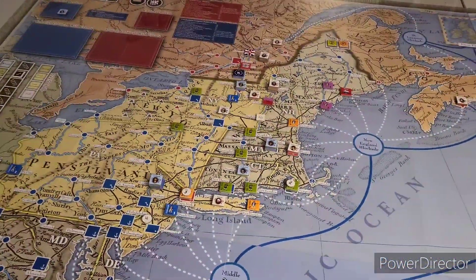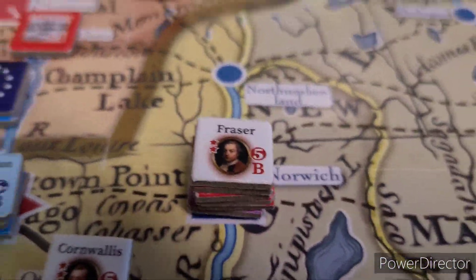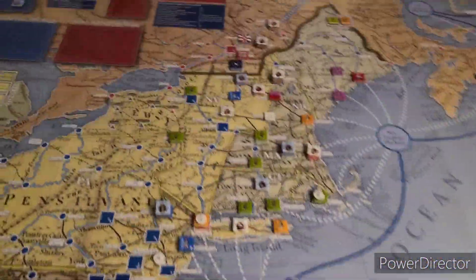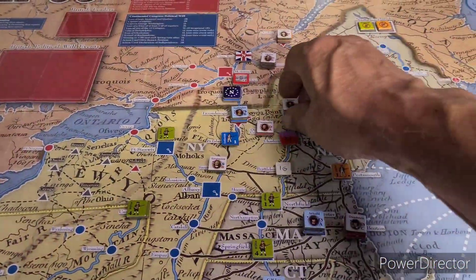The British are activating Fraser, five or less on a die roll. They're all suffering, but I think that'll be enough for what we need. Fraser is going to use his two movement points to move into...